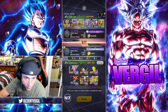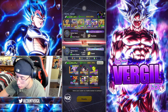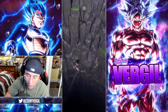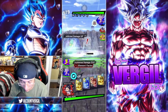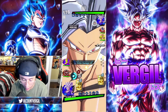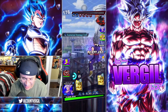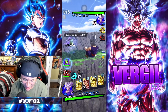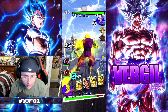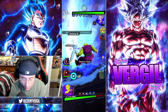Jumping into the next one — we've got a Son Family setup and he's got USB leader. I'm gonna start out with Pan, get that support rolling immediately. Piccolo destroys all your cards — you could have no cards here.